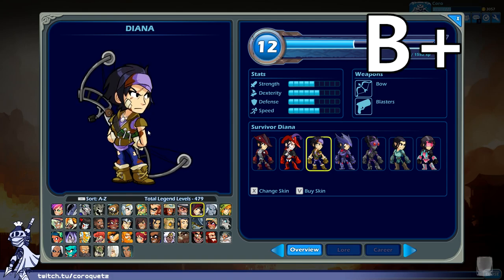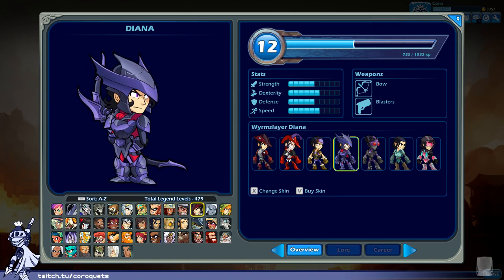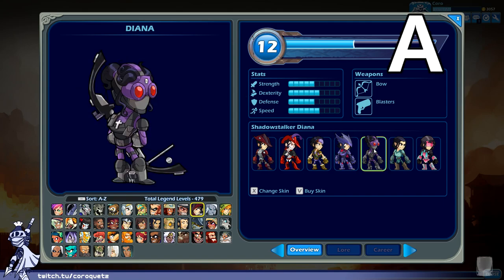Worm Slayer Diana — I like this one. It keeps the theme of hunter but replaces vampires with dragons. There's a suitably draconic helmet, a suitably draconic bow, and she's now wearing full plate armor. It's a good concept, close enough to the original base design. I like the execution on this one a lot better.